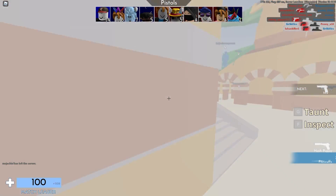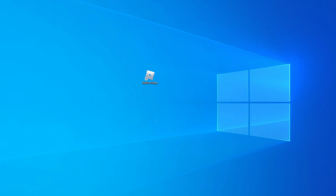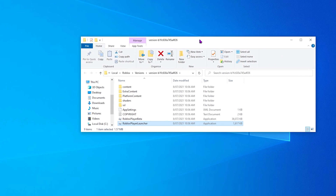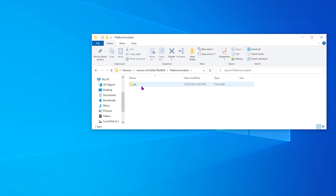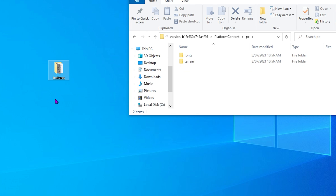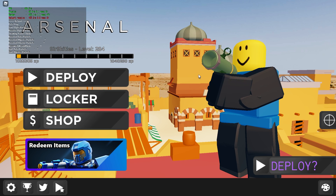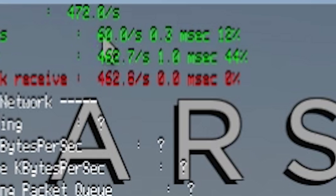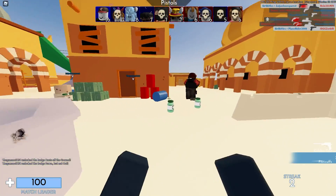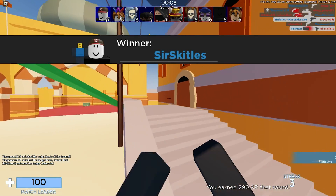The next thing you can do is exit Roblox and head to the desktop. Right-click the Roblox player application and go to Open File Location. In the file explorer, hit Platform Content, then PC. You'll see three folders: Fonts, Terrain, and Textures. Drag the Textures folder to your desktop to remove it. Going back into Arsenal, the textures are gone and my frame rate increased by another 50 FPS — I'm creeping close to 500 FPS, and I'm also recording at 1440p 60 FPS.